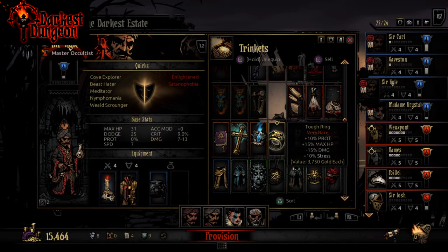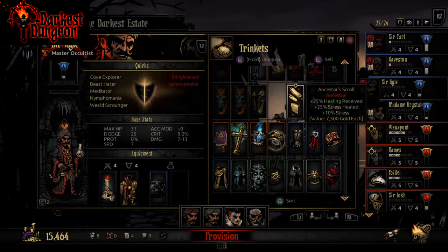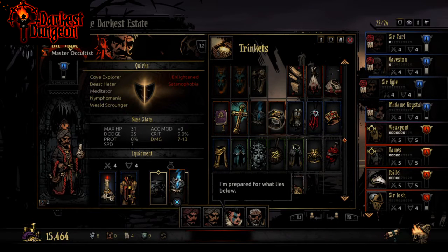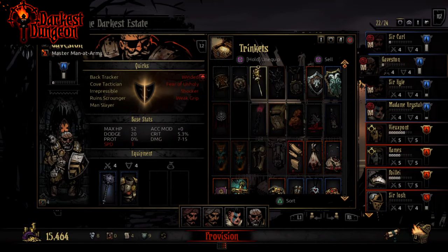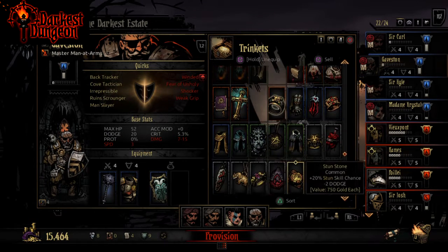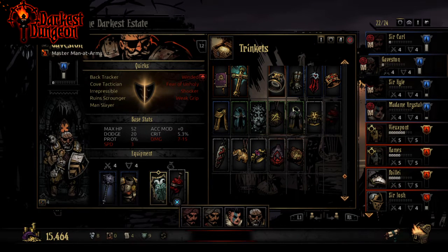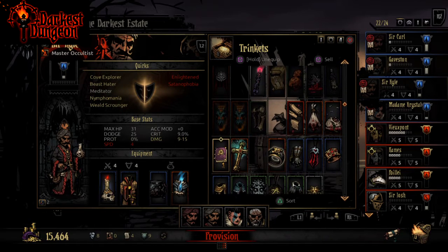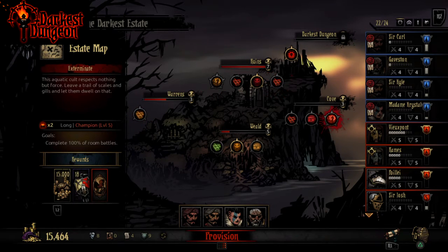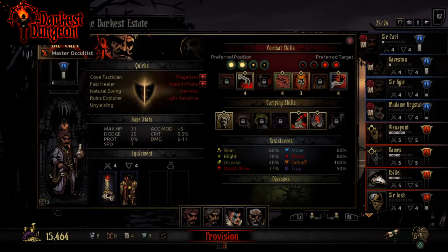We'll be giving Madam Crystal the Ancestor's Candle along with our newly acquired Necromancer's Collar. Sir Kyle will be our more damage-oriented Occultist. Minus three speed is kind of annoying, but that is a lot more damage — plus 35%, let's take it. Gavestone, you're gonna be getting the big stun and something — probably the Blood Charm.